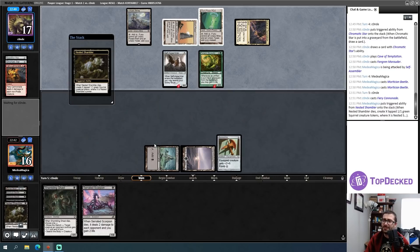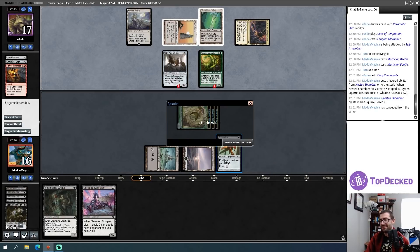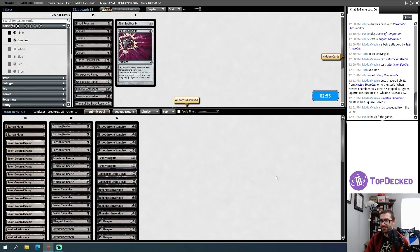I take nine damage and can't recover from that — concede. What a beating. Mulliganing into natural Tron into a sweeper was a rough series of events.